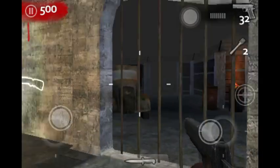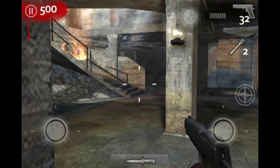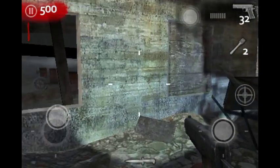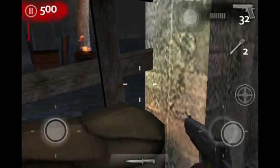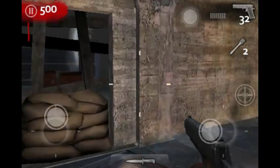Just go Nacht der Toten. So once you spawn in, you just want to get enough to buy the door — which is if you only knife on round one and kill all the zombies, then you'll get it.